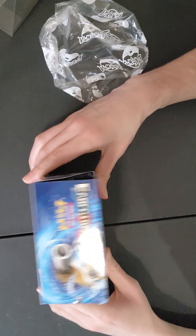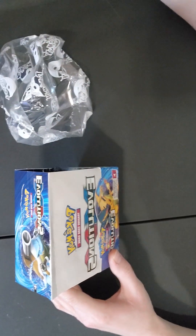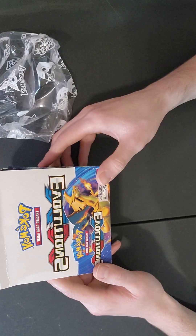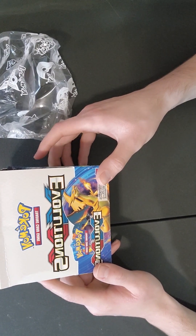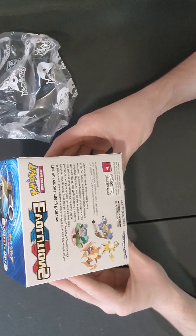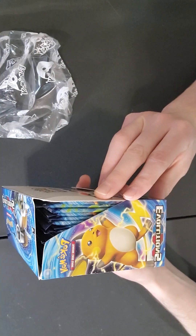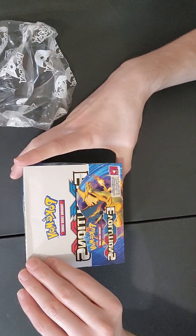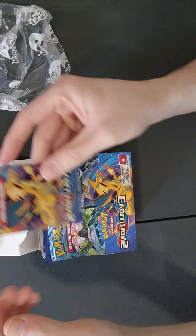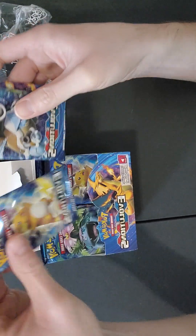Well, this was an epic fail — I was opening the booster box just now and realized the video wasn't recording. But what we're going to do is open it up and open one of each: a Charizard, Venusaur, Blastoise, and Raichu pack to see what we get. Check that box out — 36 packs up in here. This time it's recording.